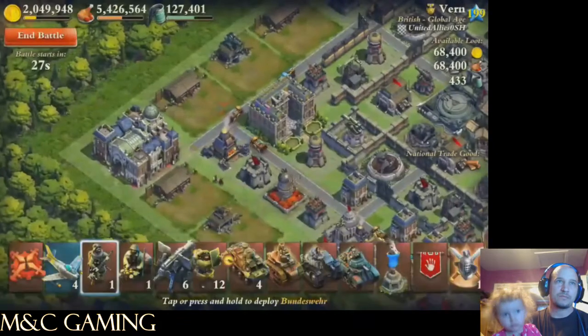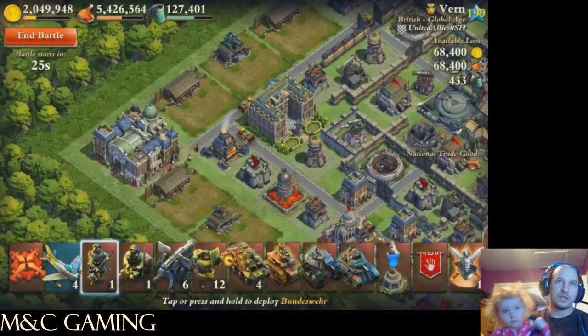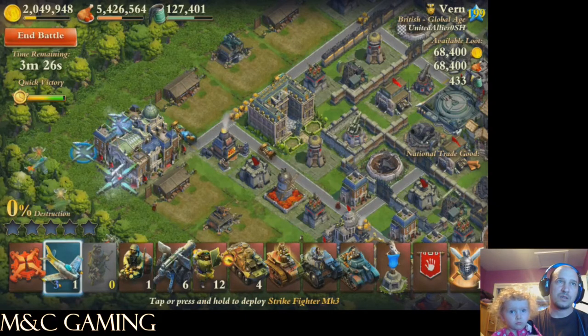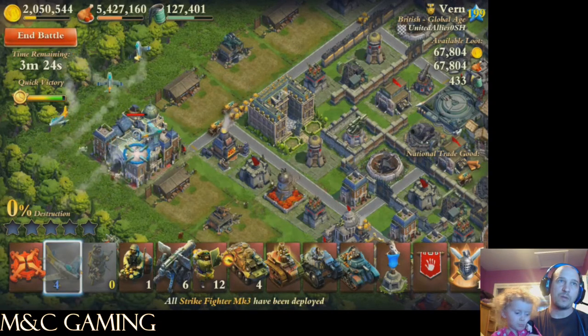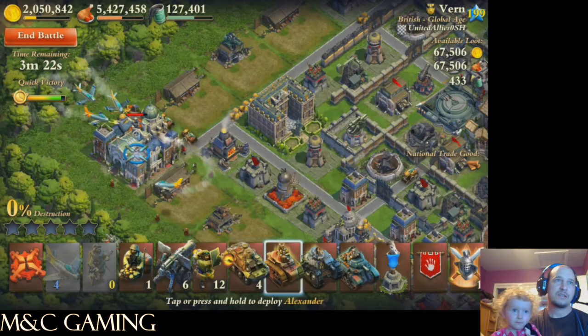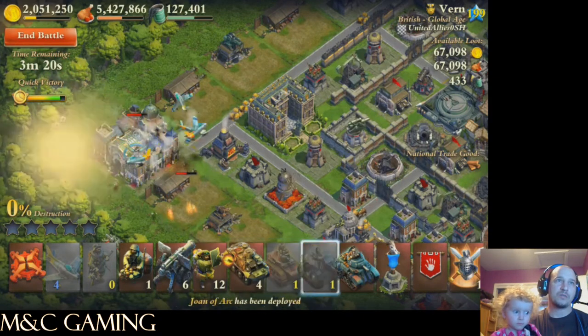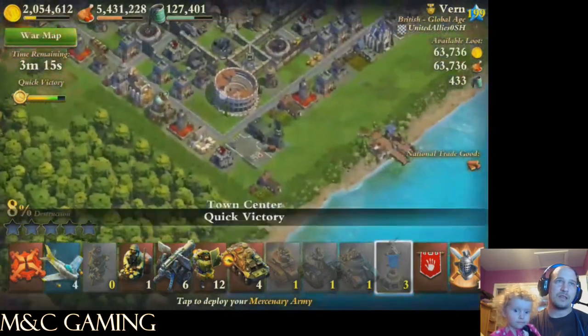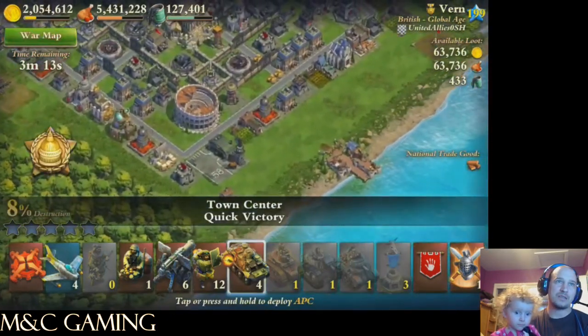Here we go. I went with all defensive coalitions, so I don't have any actual coalition troop cards. There's my single troop to get those howitzers out. I dropped all four planes because that's a safe spot — so whenever possible, you want to get all four planes on the battlefield as soon as possible. And then of course I went with my heavies to take out the town center.